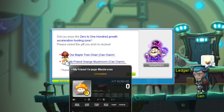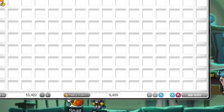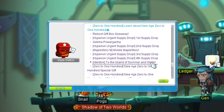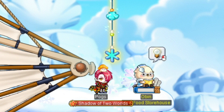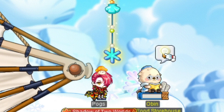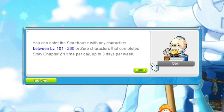0 to 100 gifts — you gotta do the 0 to 100 on one character and you get these. Here's the chair, and here's the hats. Take the Identisk quest. Going to do the find the vanish blessing. Then we can do it — go in. We can go in here three times a week, anywhere between level 101 to 260.